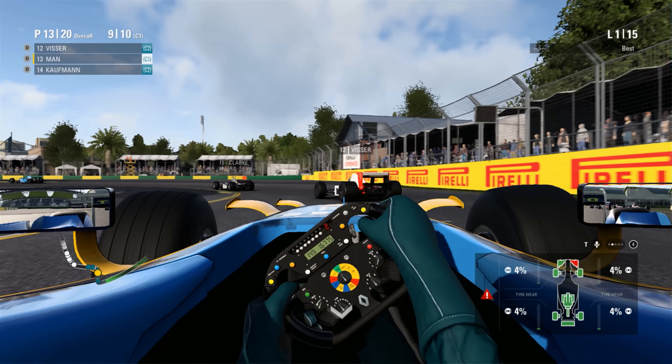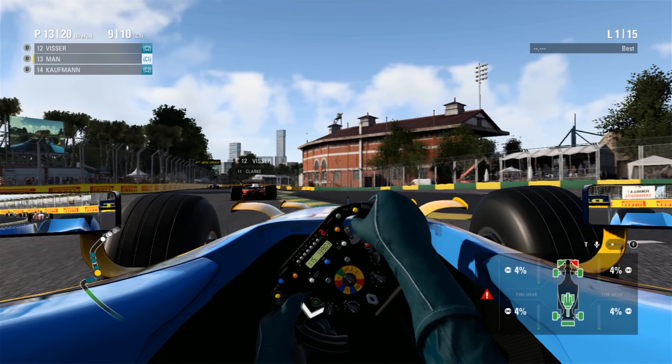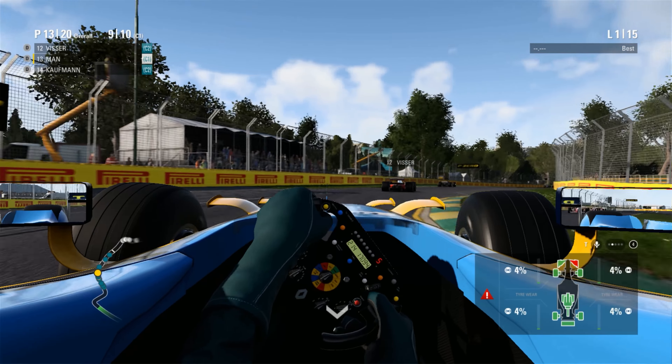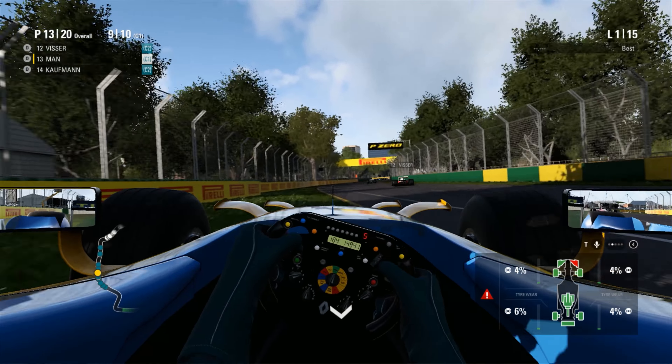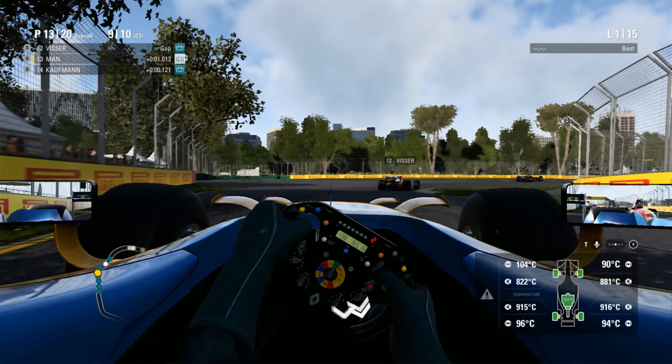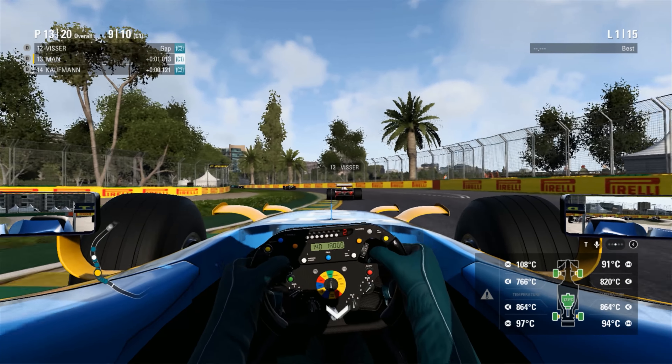Let's take stock of our damage. Just that front wing flap — it's completely gone. Look at that understeer. I know the tires are cold, but still, that's atrocious. Box, box, box. We're adjusting the strategy, calling me into the pits. Front runners aren't going to have to stop at all.